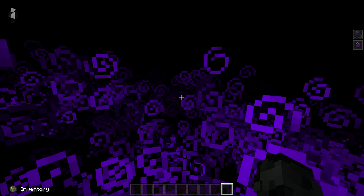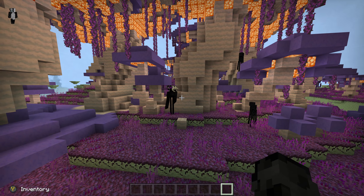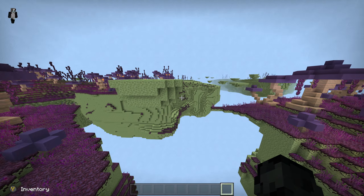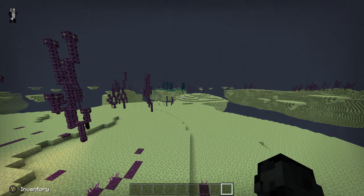And then this is one of the new mobs — if you get too close it gives you slowness, blindness, and a withering effect. It looks pretty scary, and it obviously makes the Enderman sound as well if you look at it.